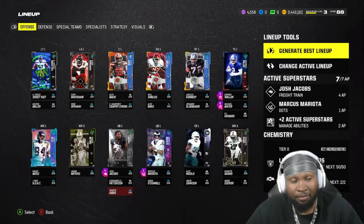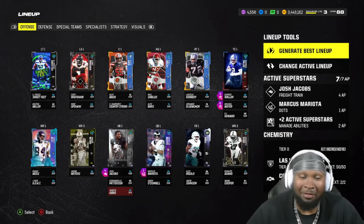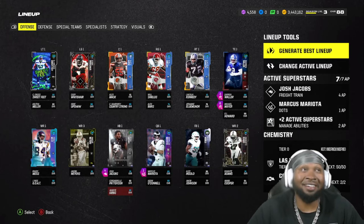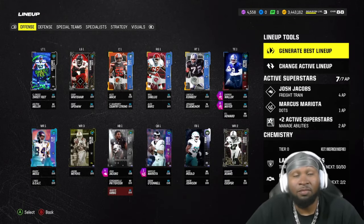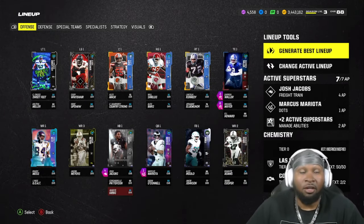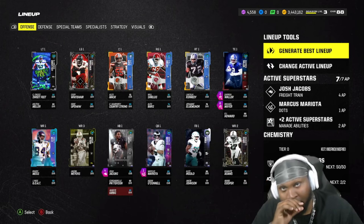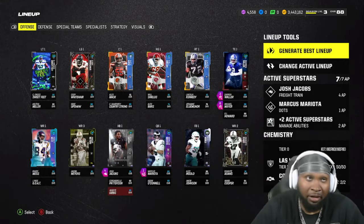As much as I want a D-tackle with inside stuff, I would much rather prefer a Raiders quarterback because I'm getting tired of using Mariota. Offensively no changes, but also Thanksgiving Harvest is coming out tomorrow so we're gonna get Amari Cooper — he'll be replacing more likely Davante Adams, a little bit faster and better stat-wise.